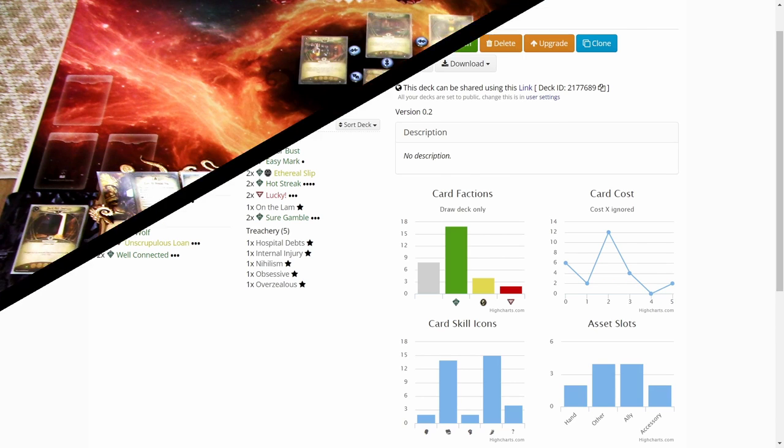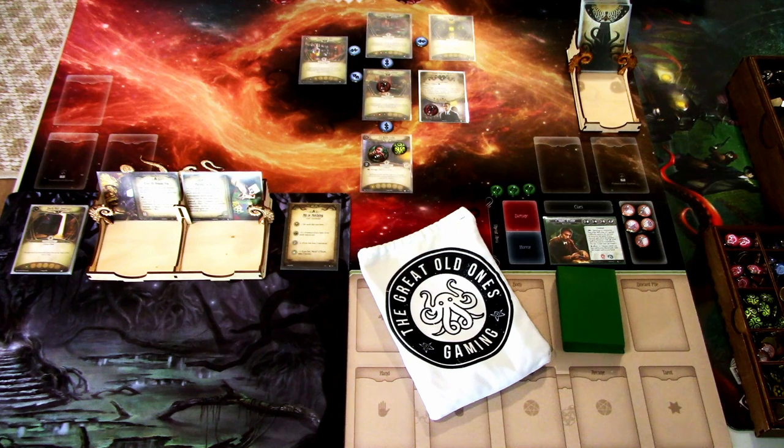Let's hop back over to the scenario. We start at La Bella Luna — Skids is already there. It is a two-shroud location with one clue already there. The Beat Boss is in play in the Clover Club Lounge as usual, and we want to avoid that enemy as much as possible. Without further delay, let's get started.